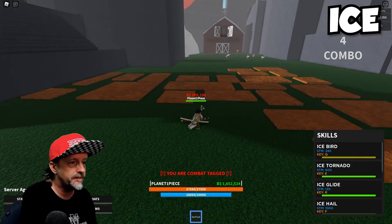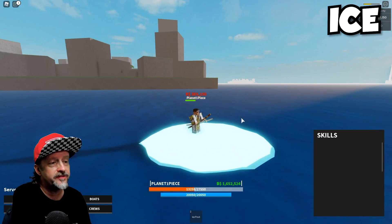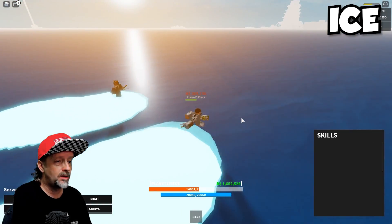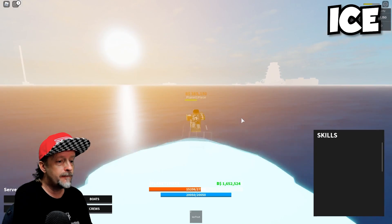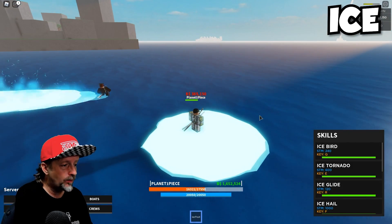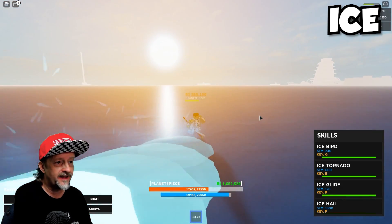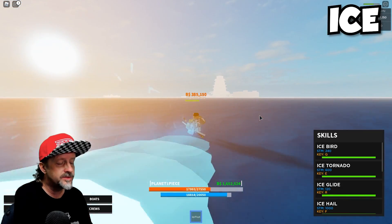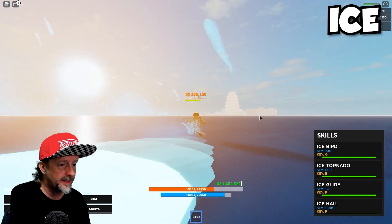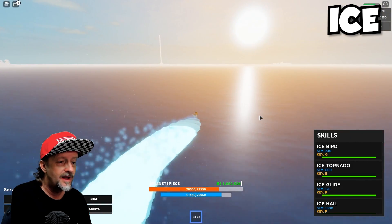It does a lot of damage, very powerful — look at that area of effect on that Iceberg, it's absolutely huge. So check it out: Ice fruit is not equipped right now and I can run around on the water no problem at all. This is so amazingly powerful. Now if I equip my Ice fruit and do Ice Glide — boom, it is faster than almost anything. I think Light is faster, but Light uses a ton of stamina. This is just so powerful, especially fighting enemy ships out on the water.